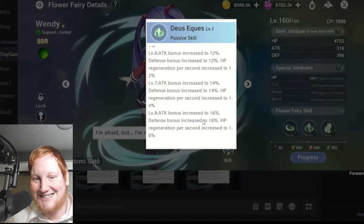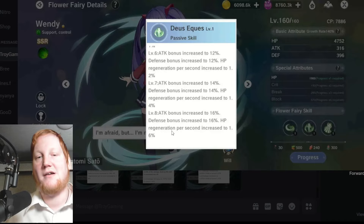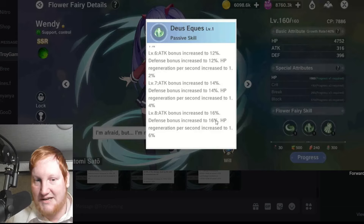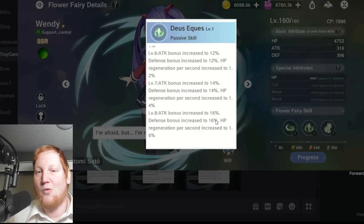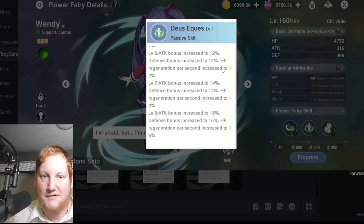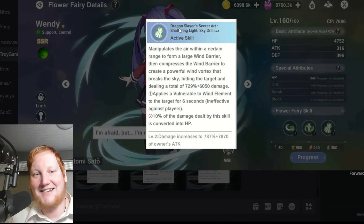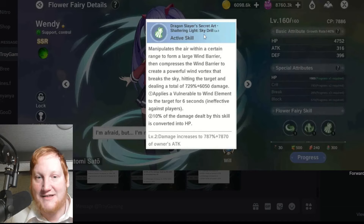The passive also gives heal over time of 0.2% of your max HP every second for six seconds, scaling all the way up to 16% attack, 16% defense, and 1.6% per second HP regeneration for six seconds. This scales on top of the wind echo which also gives percent attack and defense, so we have a lot of stacking percentiles with her passive.